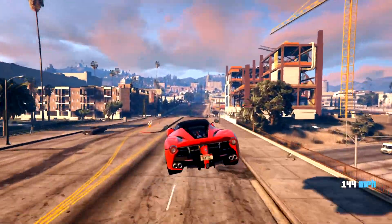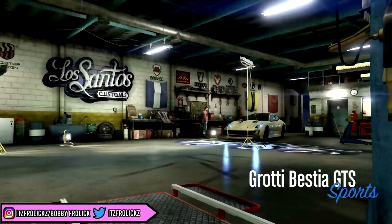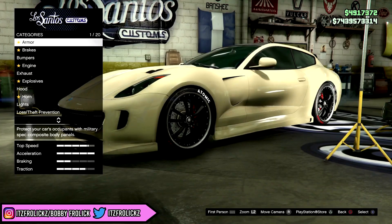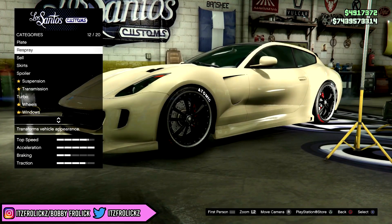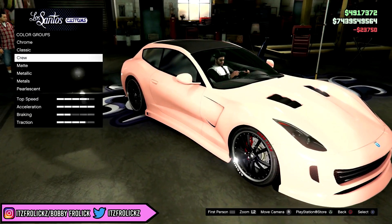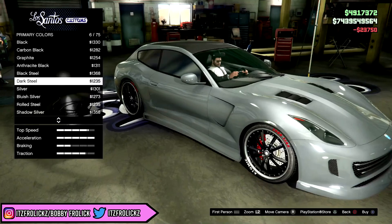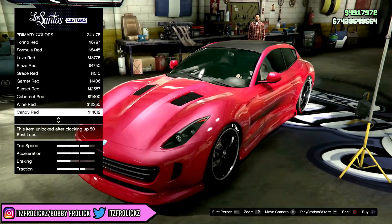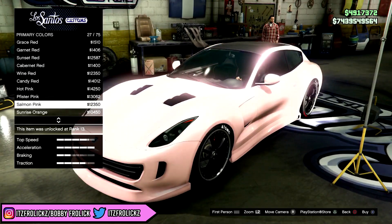Anyways, I hope you guys enjoy the video and without further ado, let's get it started. The first color we're going to be taking a look at today is a really nice shade of Salmon, and I think this looks nice on pretty much every single car. We do have another shade of Salmon in this game already, but I personally don't really like the look of it and I think this one looks a lot nicer. Of course, all of the colors in the video will obviously look a lot nicer and more bold when you're actually in the game.